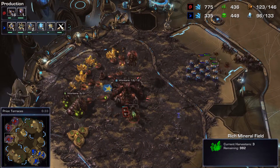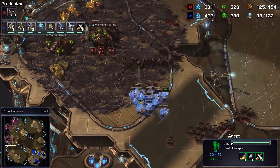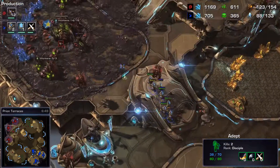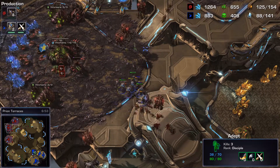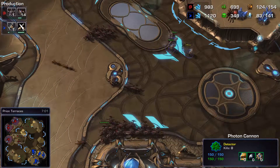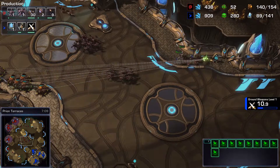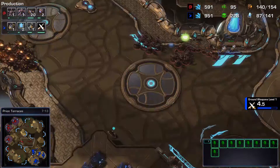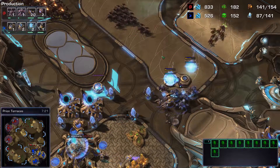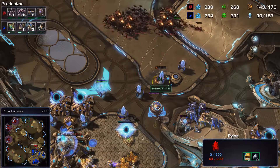Showtime brings the adepts in with psionic transfer but they get very quickly surrounded and he needs to pull them out. He's losing units very fast and barely gets them to the natural - so few remaining. He puts down more gateways and a photon cannon. However there's a huge supply deficit and lots of ravagers being produced. Even if a wall goes down, the ravagers will take it out with corrosive biles. The Zerg streams straight in - about 55 supply difference between the players. I honestly don't see Showtime holding here.